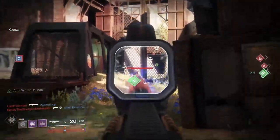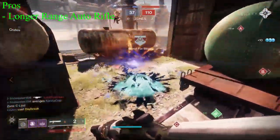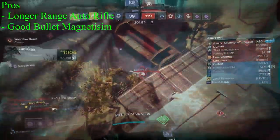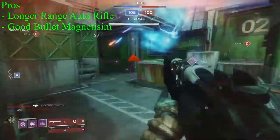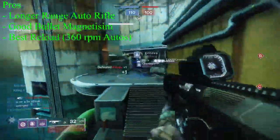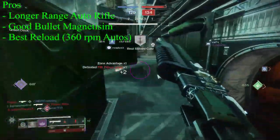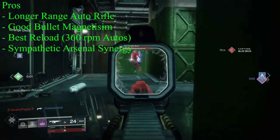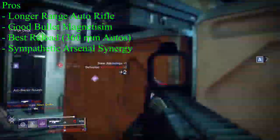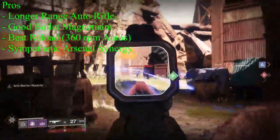False Promises, and really all high-impact auto rifles, generally require a more passive playstyle, but if you stick to the weapon's strengths they are more than capable of putting enemies down. With a good amount of range on this weapon, the bullet magnetism does feel pretty generous at times. False Promises also has the best reload stat of all 360 auto rifles — it's not terribly fast or better by much, but it's not bad. Sympathetic Arsenal can be a situationally strong perk, where you clean up a kill with your energy weapon, reload your auto rifle, and both guns are ready to go again.